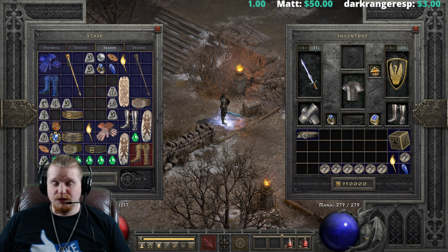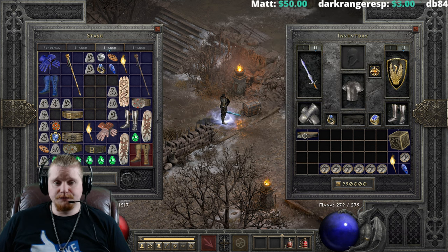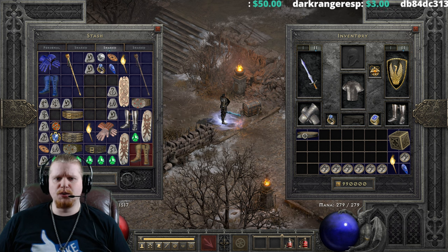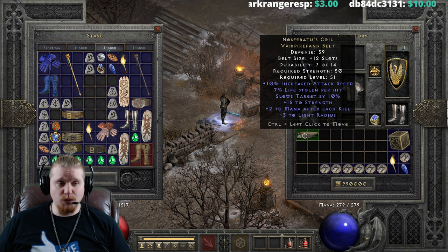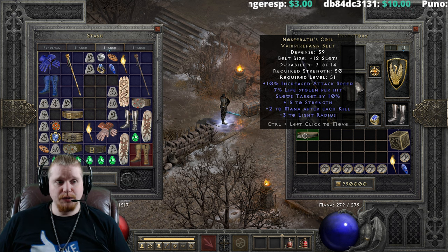Hello guys and gals, and welcome to another episode of Unique Items. Today we're going to be talking about Nosferatu's Coil, the Vampire Fanged Belt.